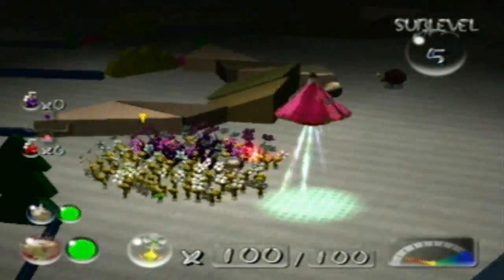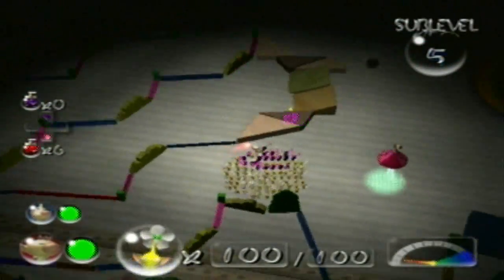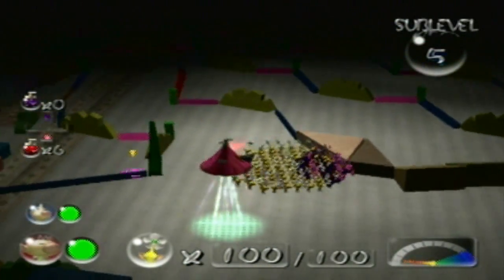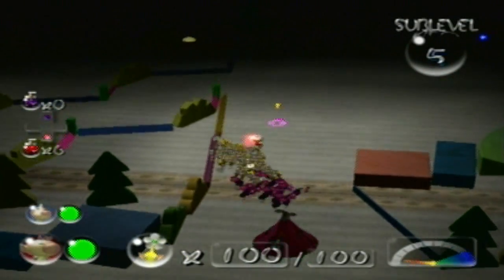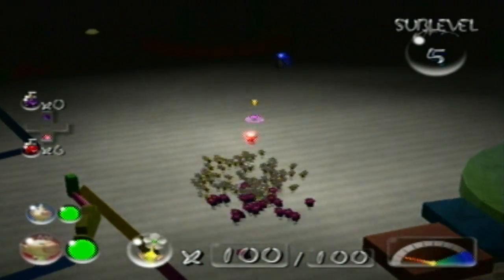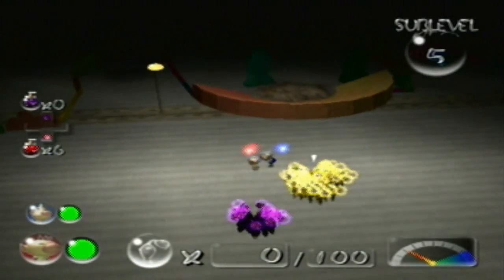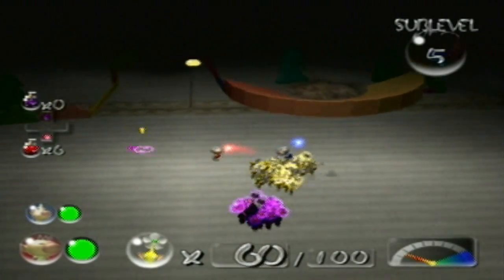Here we go — Sulking Antenna! At least I consider it to be one of the largest treasures in the game. So are we completely done with this side of the sub-level? I believe we are. It looks like we do have at least one yellow Pikmin with a leaf, so we're going to take care of that now since we have the opportunity.